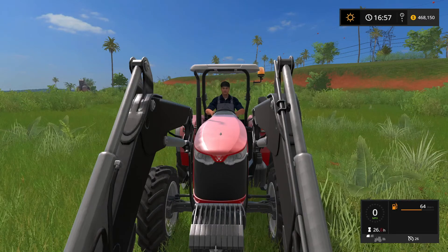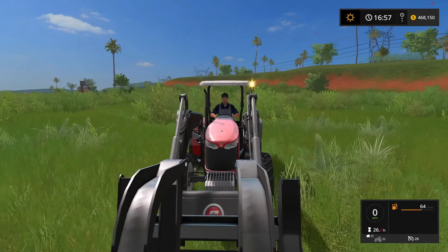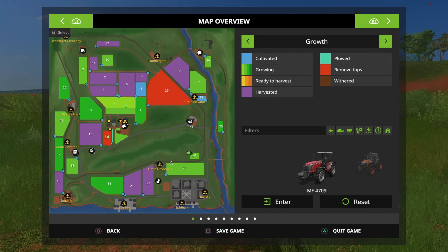Greetings y'all, it's Matt from the Green Arcade back playing some more Farming Simulator 17. We're back at Estancia La Pacho and we've been working really hard doing a lot of missions. On the map you can see all the purple we harvested, and there's some dark green out there about ready to be harvested. Field 14 down there is ready — our sugar cane is ready to remove tops.